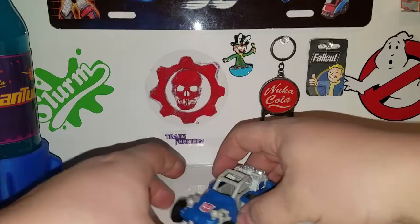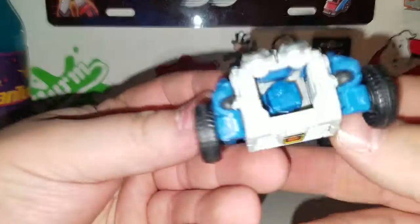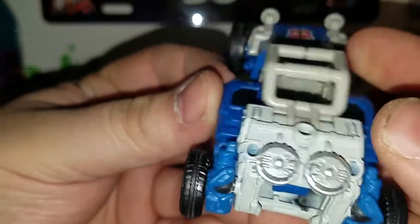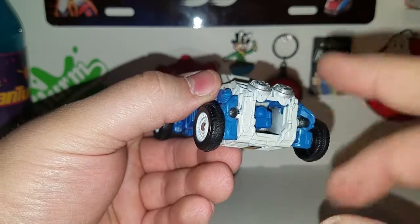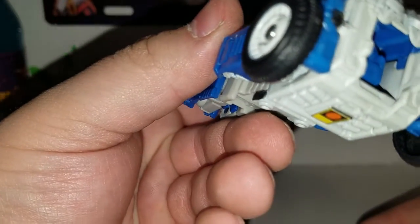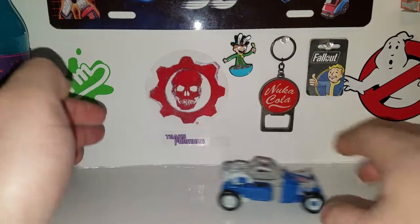There we go — here we have Beachcomber in his dune buggy racer mode, very nice! You can see inside and see his head just barely — that's where his head's at. I wish it had like a little transformation flap that folds down or something. Wish they would have done something for that, but it is what it is. He rolls just like he should.